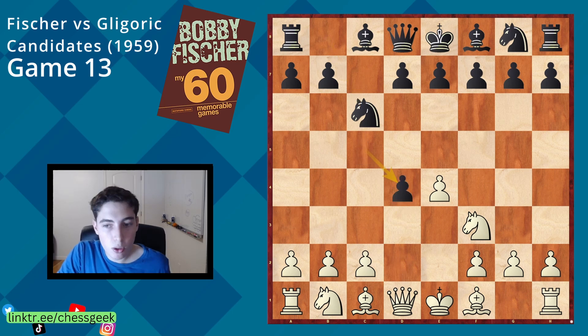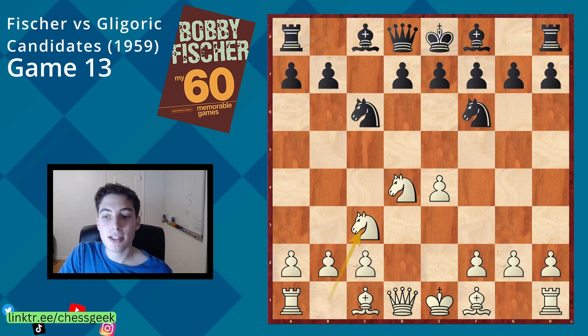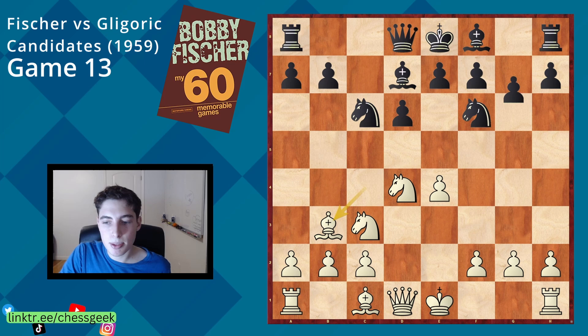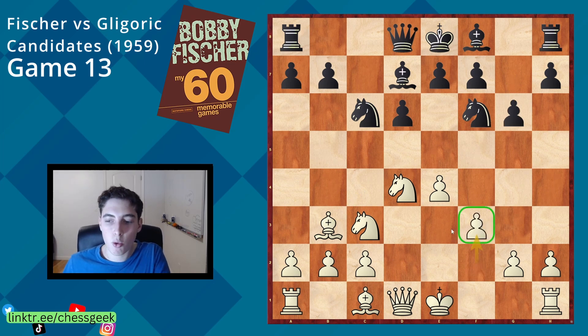Fischer with the white pieces goes into the open Sicilian and develops his pieces in a way which is very typical in these positions. Essentially you play f3 in order to prepare bishop e3, where they cannot respond with knight to g4 and take the bishop. The idea is to go bishop e3, queen to d2, castle long, and set up a long attack with both bishops and a pawn storm.